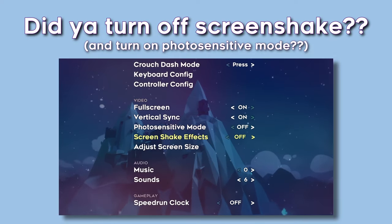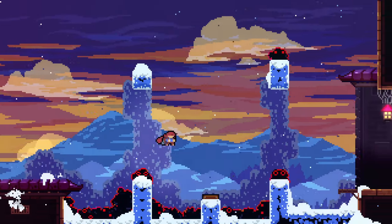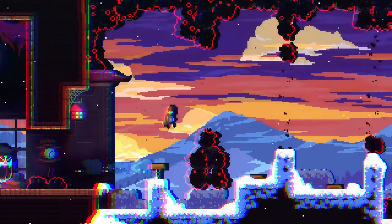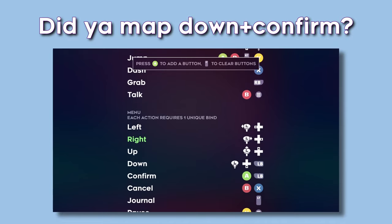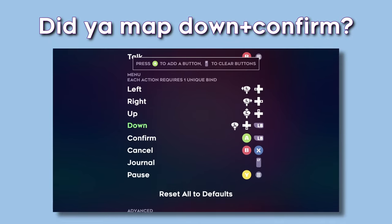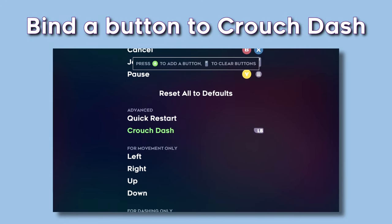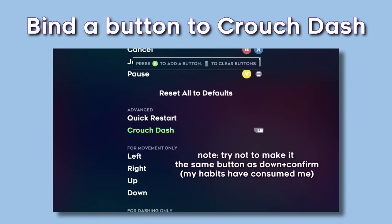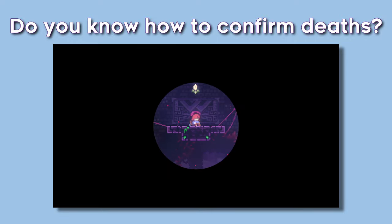Can't let you get too far just yet — you gotta pass this checklist first. Did you turn off screen shake? And turn on photosensitive mode so you can actually see what's going on. Did you at least map a down and confirm binding for fast cutscene skips? If the answer is no, go do it, then answer yes. We're here for speed! Also, go ahead and bind a button to crouch dash while you're at it since you'll need it in the future. Do you know how to confirm deaths? Just press confirm whenever you die — for your time's sake!